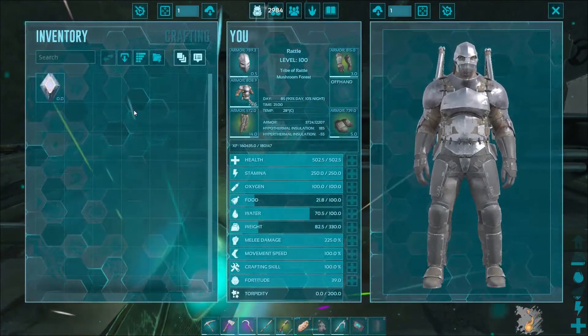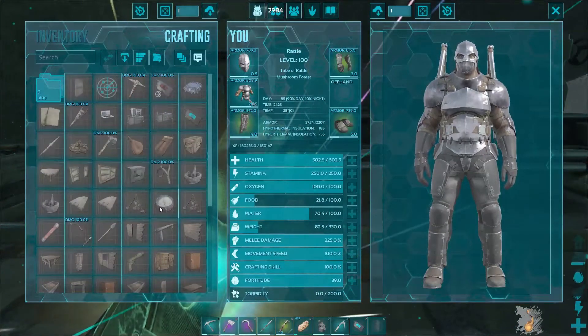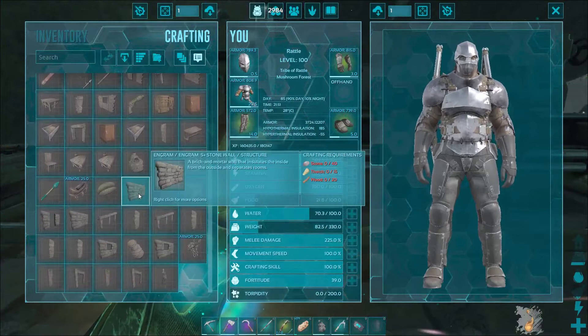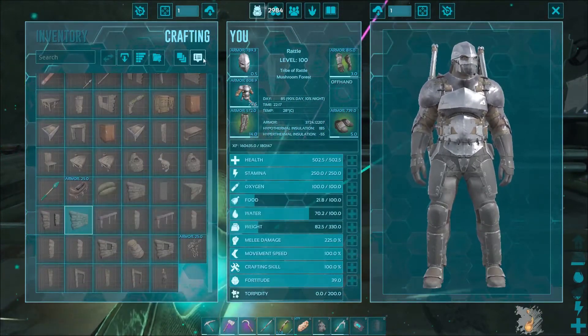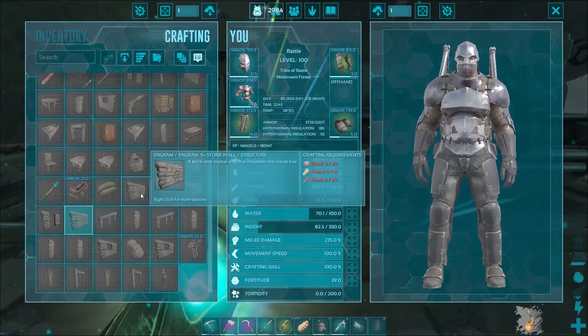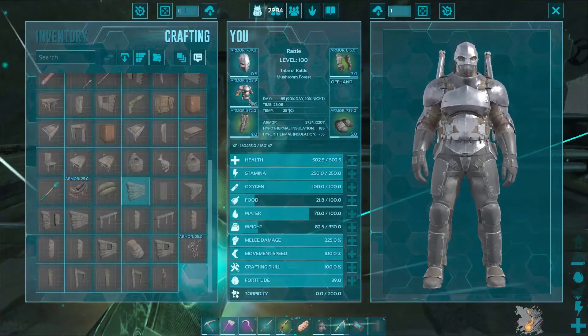Alright, I have no inventory here, as you can see, but I need to craft some stuff. So let's say we want to craft — I want the S-plus version if I'm going to do anything. That's just a wall — that's the S-plus version. I want to craft five of those.